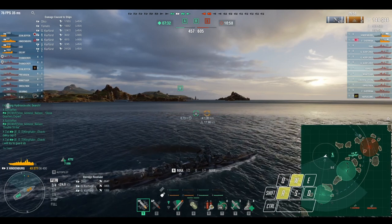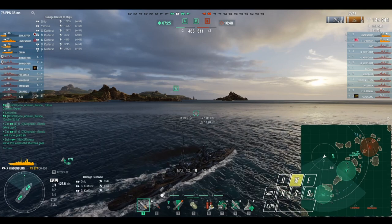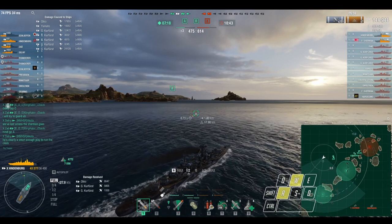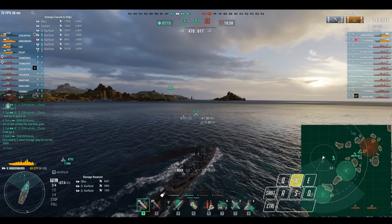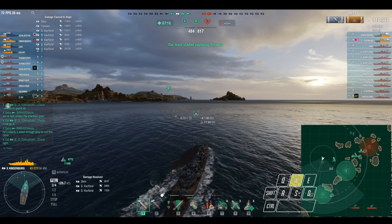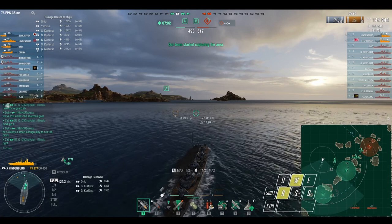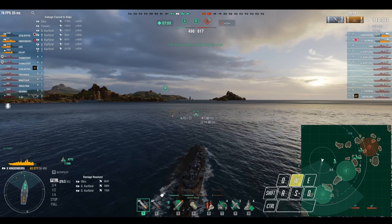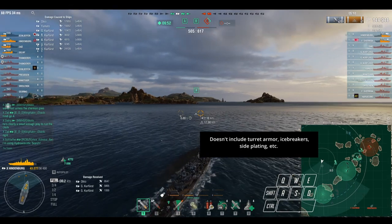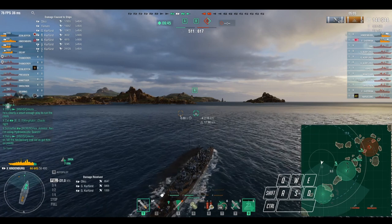At about 250 shell hits we have only 7 fires — sometimes you're really unlucky with fires — but we still did 145k damage, a mixture of fires and pen damage. Even though HE alpha is lower, you get a lot more pens than non-pens. Battleships with less than 50mm decks get penned everywhere, and every battleship has a 32mm bow so they get penned there too. The only battleship you don't absolutely pen is Kremlin with its 60mm deck, but other than that it's very straightforward.